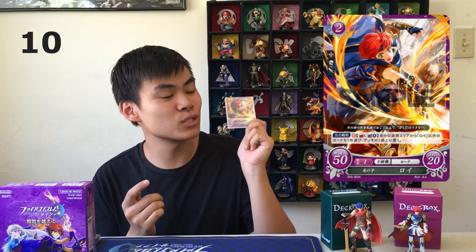For my number 10 card, I chose Level 2 Roy. Although this card right now is a pretty good support card for a purple deck — since it does what you need to do in a purple deck with a pretty cheap cost — I think this card is definitely going to be a block better in the future when Elowood comes out. Maybe there'll be a better main character you can use that's not Roy, so that way this Level 2 card can be more useful. But as for right now, most main characters in the purple deck can't really be used, so that's why this card is in our number 10 spot.